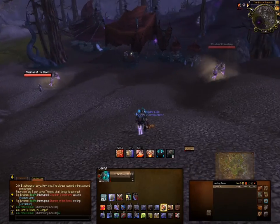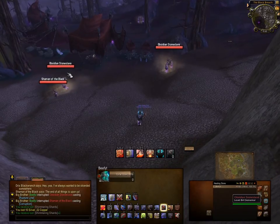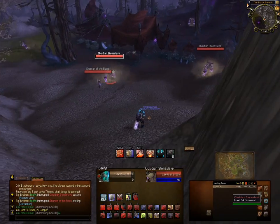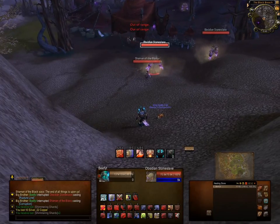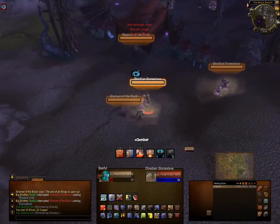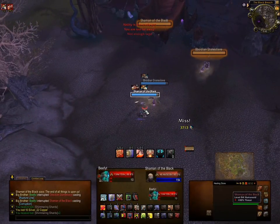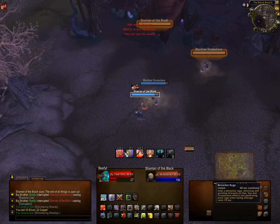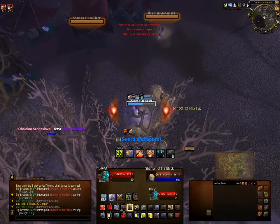We're back and I just changed specs. I want to show off the reverse feature of TidyPlates — the tanking threat mechanic. I'm going to pick up these guys. They're red now because we're out of combat. I'm going to charge in and they've aggroed to me — they've turned blue. This is the exact opposite of how I have it set up for DPS, where they turn orange if I have top threat.